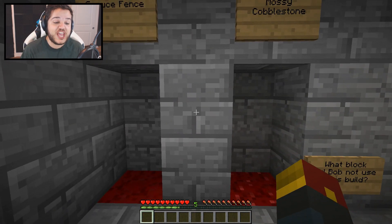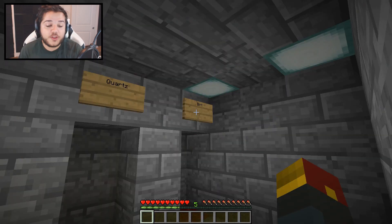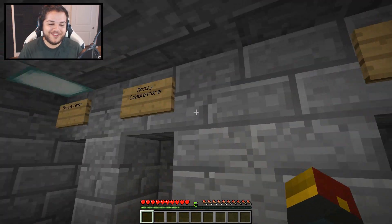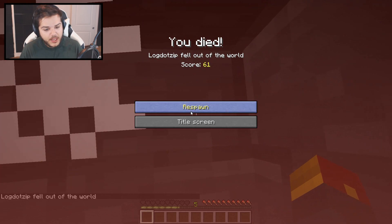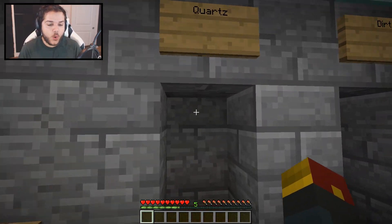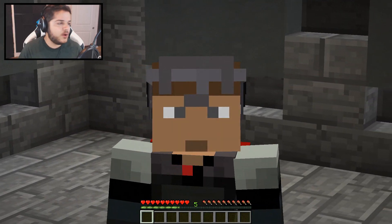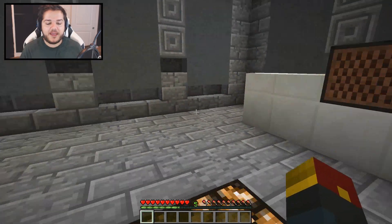What block did Bob not use in this? I knew it. Well, there was one of those, and one of those. I think there was one of those because I don't remember there being mossy cobblestone. Good thing that was the first level. Well, then it was dirt. Is it quartz? Because this is quartz stairs. He did not specify. That was quartz. You gotta specify, man. But we did it. We're on the next level.